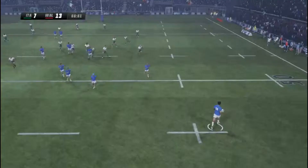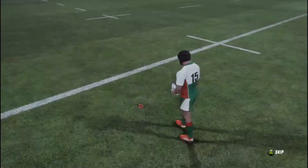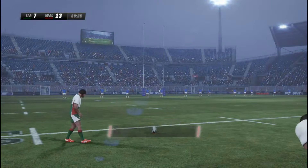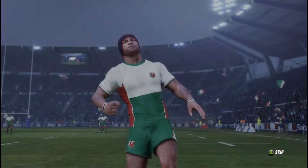Next highlight: Italy in a similar position, holding onto the ball — a silly penalty to give away, fairly isolated. Wales decide to take the penalty kick. Halfpenny is going to go for the kick from some distance. It's on target — has it got the legs? It does indeed. And that's pretty much tied up the game for Wales there, with no chance of Italy coming back with 8 minutes to play.